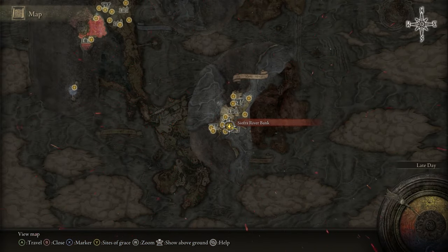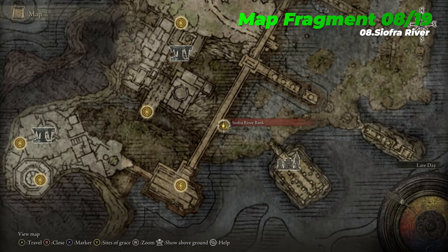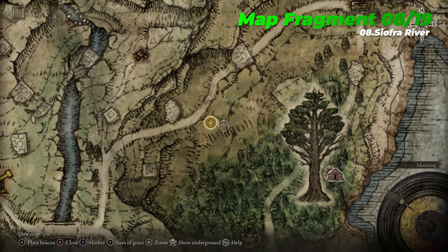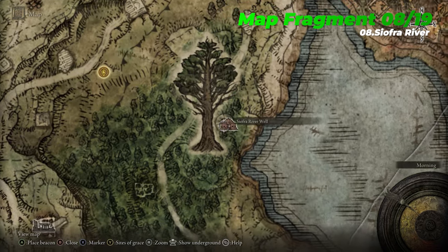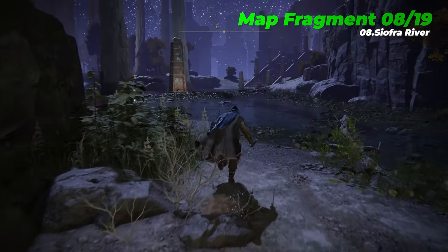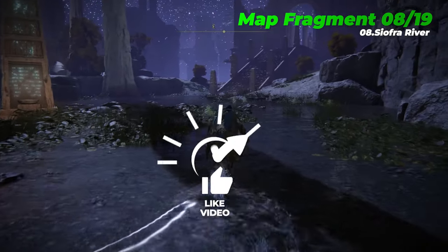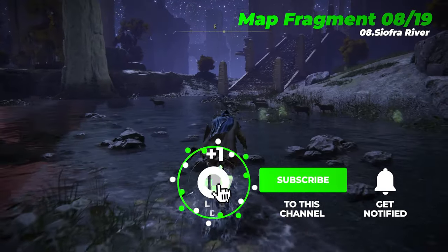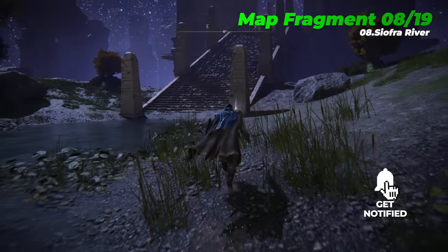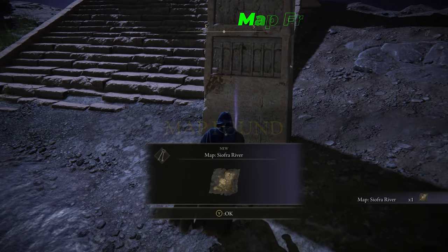The eighth map fragment is Siofra River, which is located near the Siofra River Bank Site of Grace. Siofra River is an underground area accessed via the lift at the Siofra River Well in Eastern Limgrave, just south-east of the Mistwood Outskirts Site of Grace. Bear in mind you'll only be able to explore the western section when descending that lift. The eastern portion, located beneath Caelid and including Mohgwyn Palace, is a much higher level area, which will be covered for the final 19th map fragment of this guide.